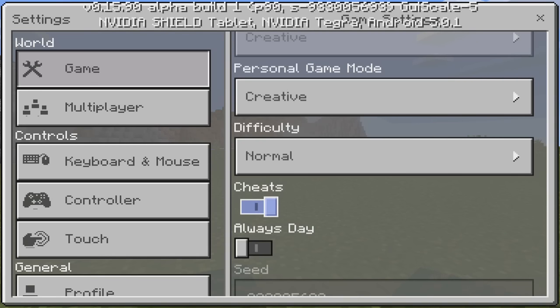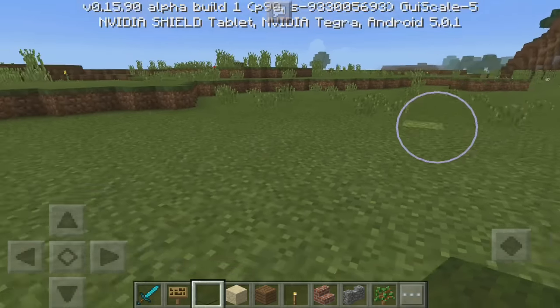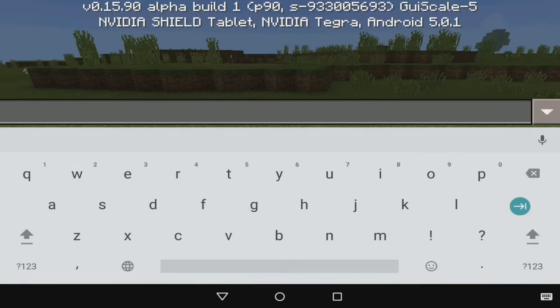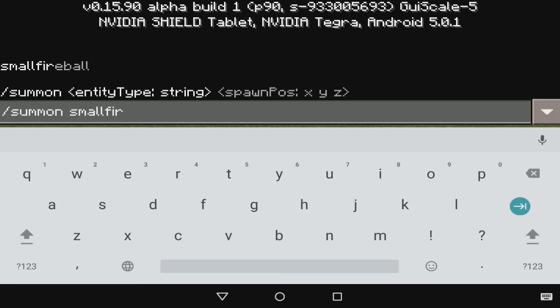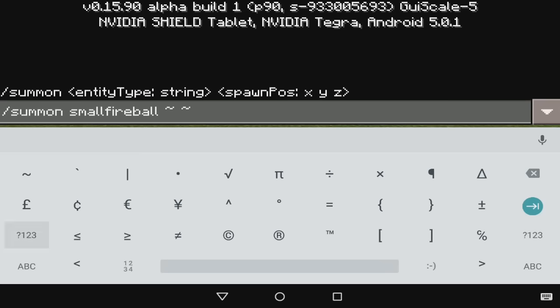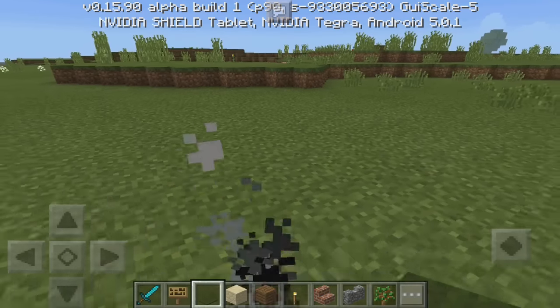Now we can go ahead and actually do this command. Find the right place that you want to put the campfire — say just right here. Type in the command: slash, then summon, make sure it's spelled correctly, then 'small' and then 'fireball' just like that. Then add those little symbols with a space, just like that, and press enter. As you can see the object is now summoned.